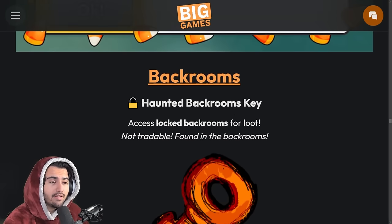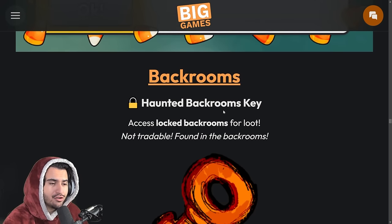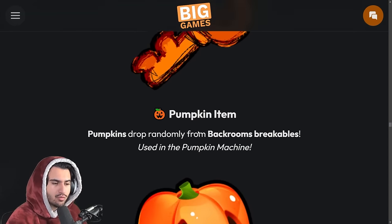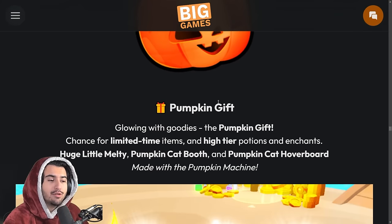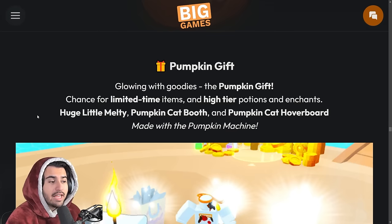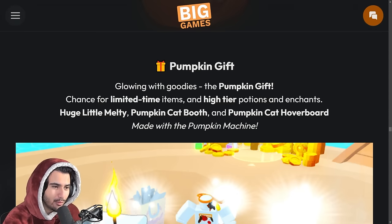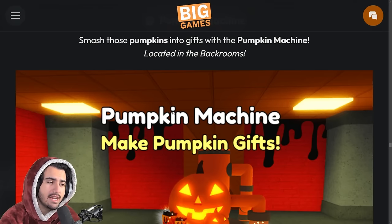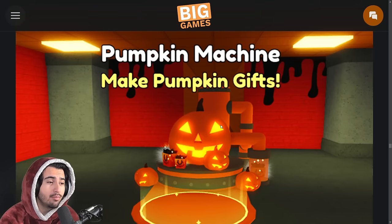Going deeper into the back rooms info, it looks like you're going to need a key to enter the locked back rooms. You'll also be able to find pumpkin items that can be used inside the pumpkin machine inside the back rooms to create pumpkin gifts. Inside the pumpkin gift you can get the huge little melty, the pumpkin cat booth, and the pumpkin cat hoverboard. The candy corn machine is outside in the regular Halloween event world, while the pumpkin machine is inside the back rooms.